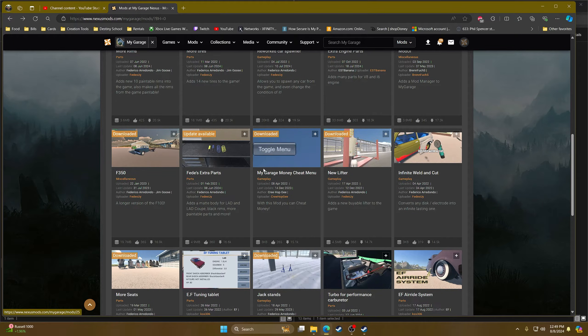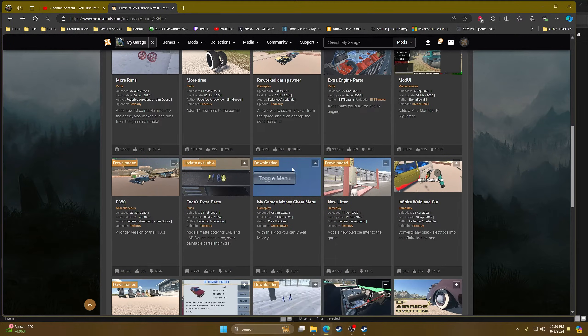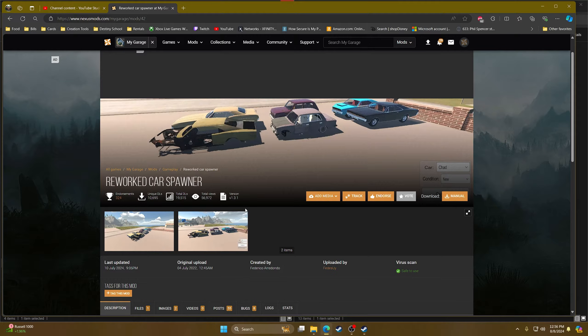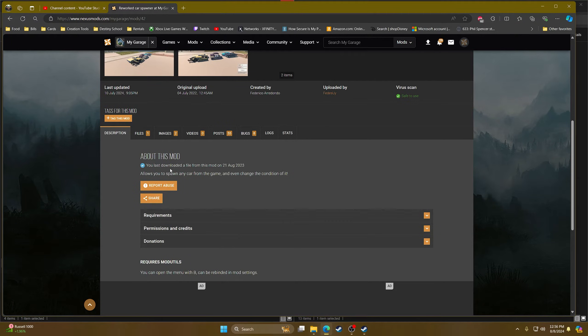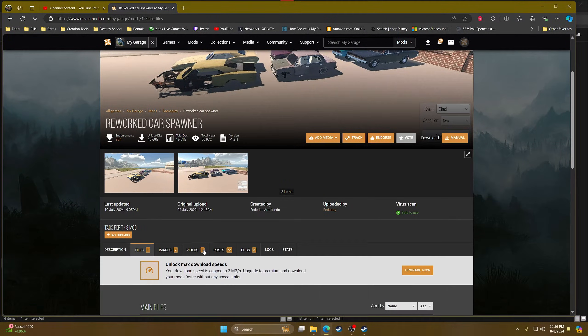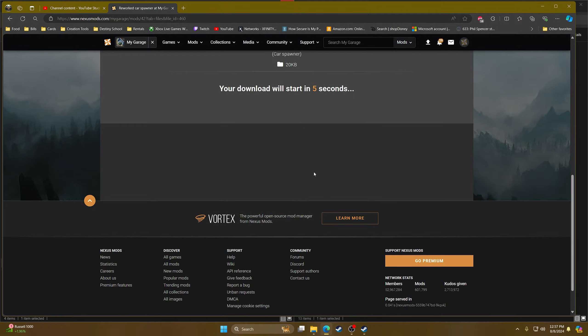Actually, I don't recommend the Infinite Money mod — I recommend this one called My Garage Money Cheat Menu instead. It lets you give yourself money in increments of one thousand or five thousand dollars, so I do recommend this money cheat over the other one. Also, for the Reworked Car Spawner mod, do read the description — it notes you can open the menu with B and rebind it in mod settings. Let's go ahead and get that installed — it's the same as before: Manual Download, Slow Download.